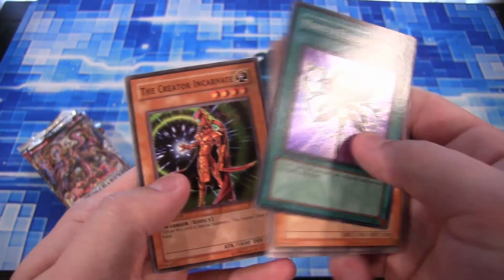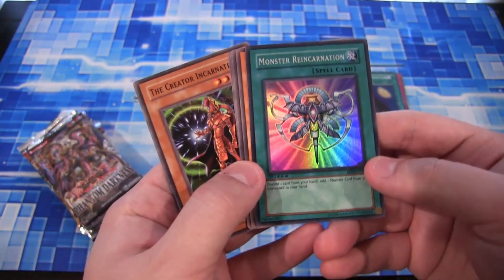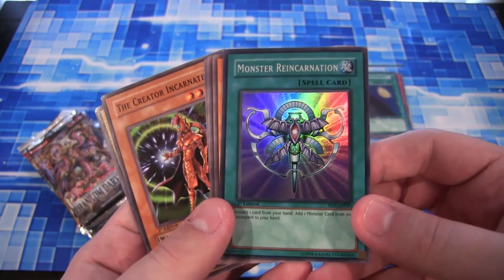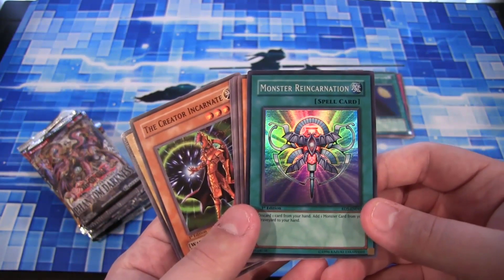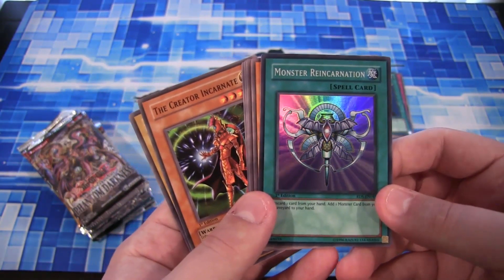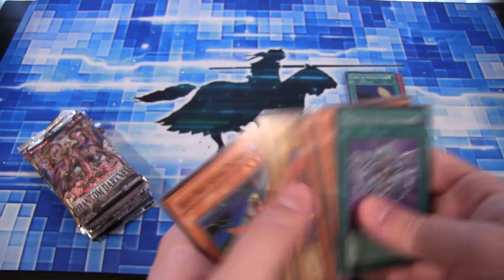And we have Monster Reincarnation - I knew it was good, that's why I kind of slowed down. I thought I could see it was a little bit different. Monster Reincarnation First Edition - that's really good to get, especially for its original pack as a holo. I actually kind of forgot it was in this set. I was thinking Soul of the Duelist. I guess they were right next to each other. But yeah, it's one of the better cards from this set.